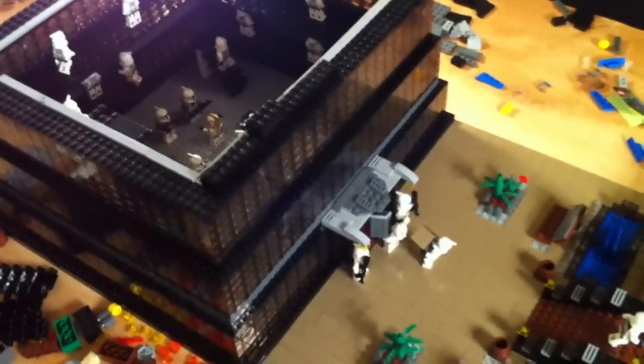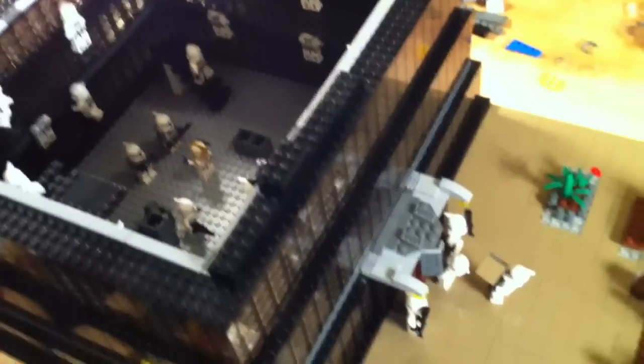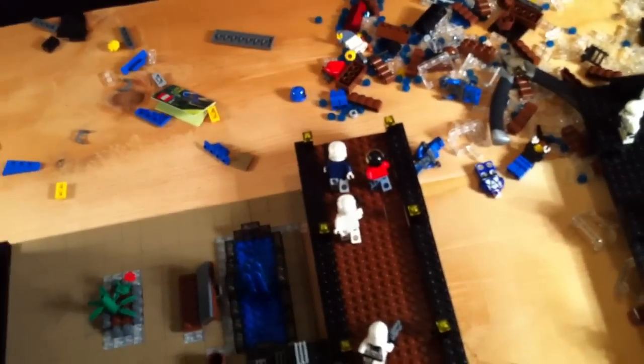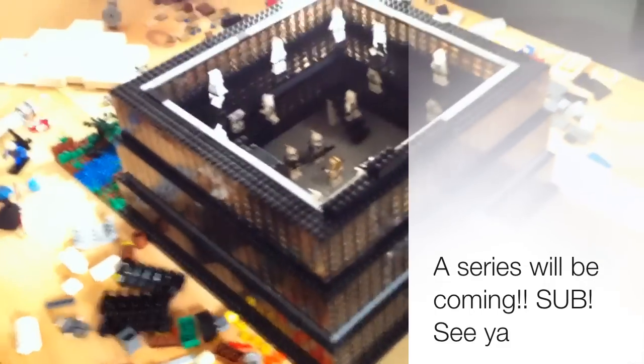I'm really happy with how this turned out — it just looks so epic. If you're wondering why these barriers are here, it's so when the clones come out they don't get shot. I'm going to be doing a series of this. I'm starting school so it'll be harder and they may not be as big as this, but I'll do my best. This pathway you may be seeing again — I plan on using it for the battle scene, because the city soldiers are heading down the catwalk to the battle. There's a battle at the end of the catwalk. Please comment, like, and subscribe — see ya!